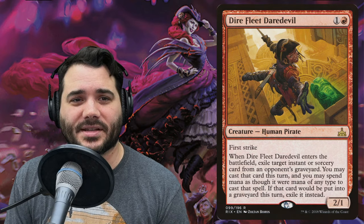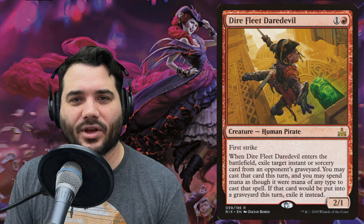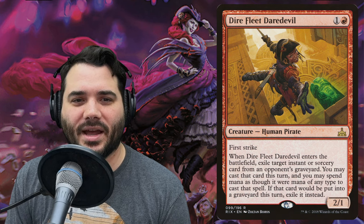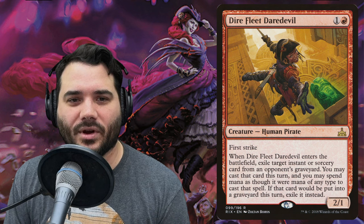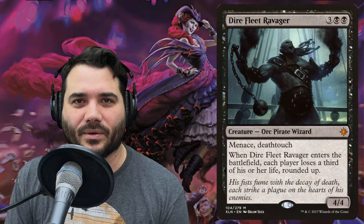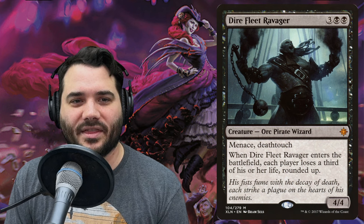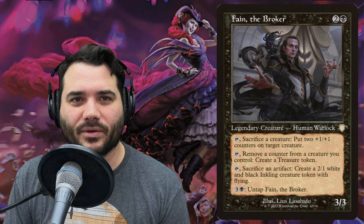Dire Fleet Daredevil costs one and a red — a human pirate with first strike. When it enters, exile a target instant or sorcery from an opponent's graveyard; you may cast it this turn spending mana of any type. Dire Fleet Ravager costs three, black, black for an orc pirate wizard with menace and deathtouch — a 4/4. When it enters, each player loses a third of their life rounded up.